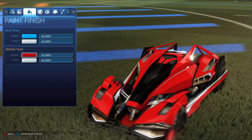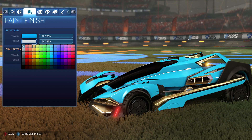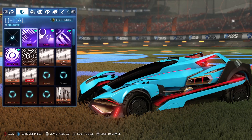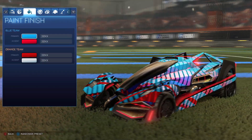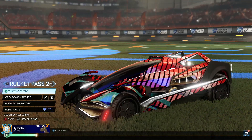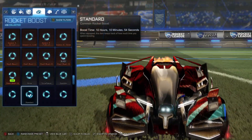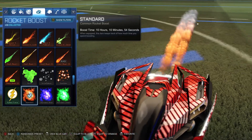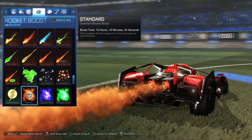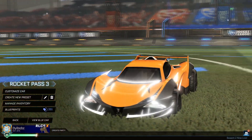If we go to customise car, you'll see this is a regular version of the Artemis, and when you want to change the colour of the lights, you simply change the accent colour on the car. So I'm changing the accent colour, and that's how you change the colours on the lights. We've got our 20XX decal on there with some blue and red, and the lights match it. The boost comes out of two different exhausts on this one — quite different to the Maverick, which only had one big exhaust. That is the Artemis GXT from Rocket Pass 2.